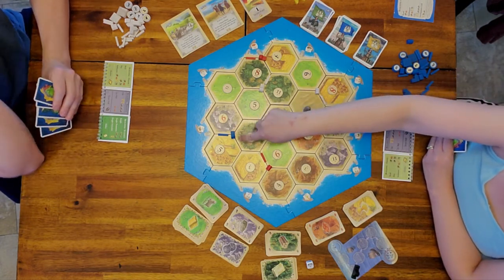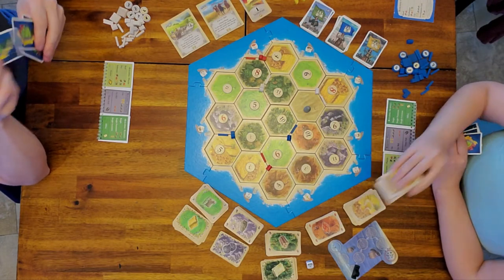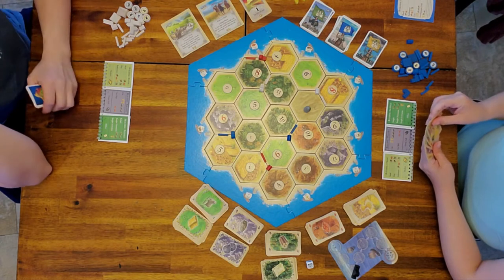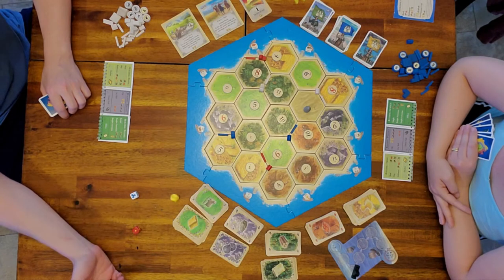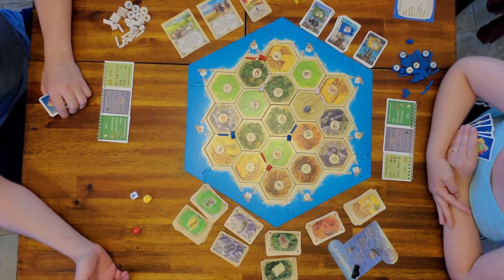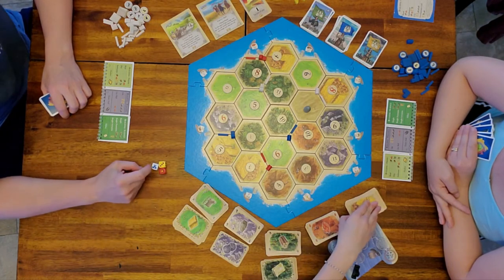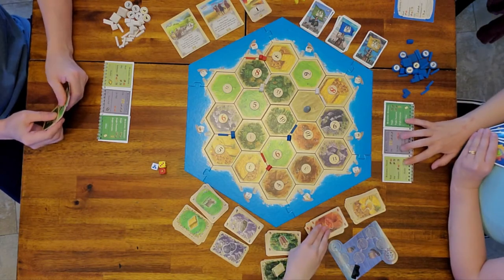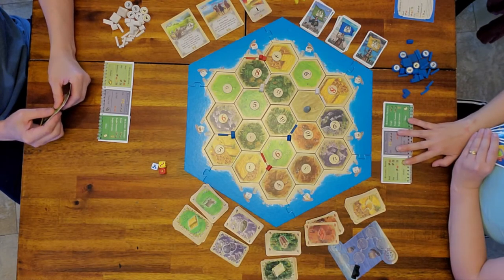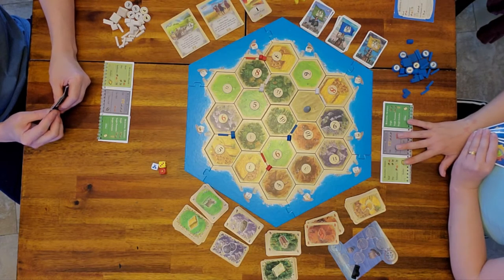I have a city on the wheat. There's no commodity that goes with wheat, so I just pick up two wheat. A four with a blue castle is rolled. None of us have any city improvements flipped yet, so we'll explain that when something actually gets rolled and we have it flipped.